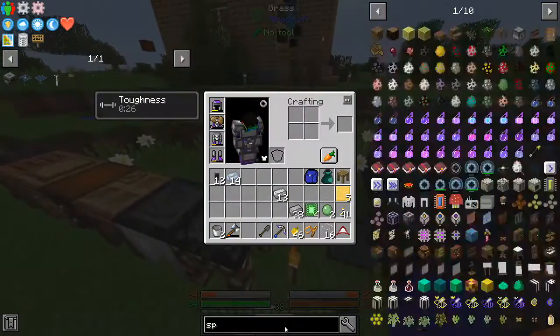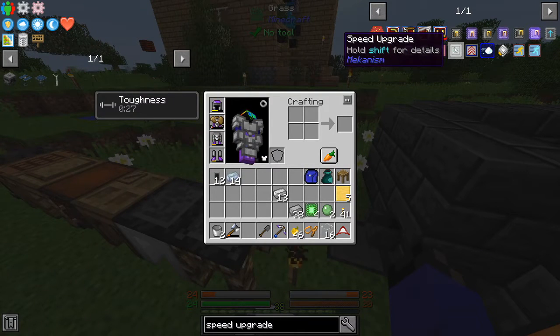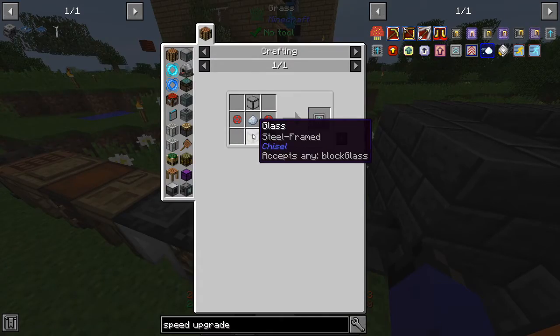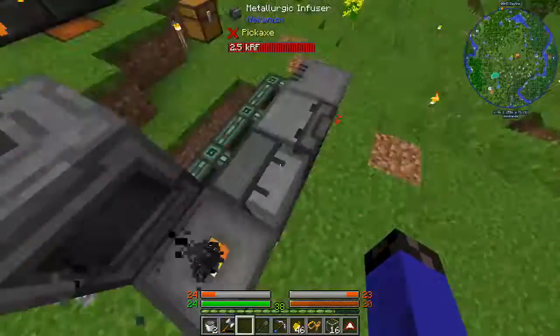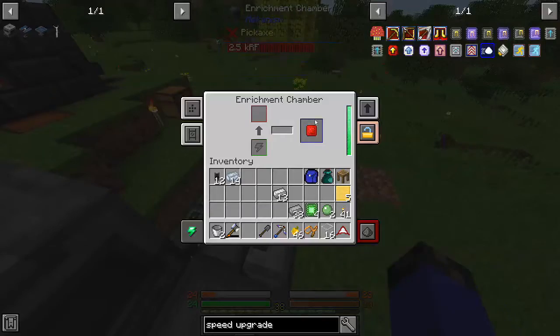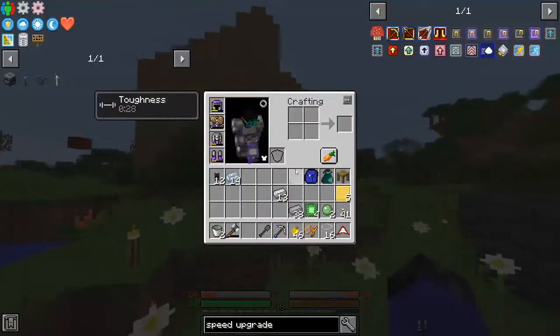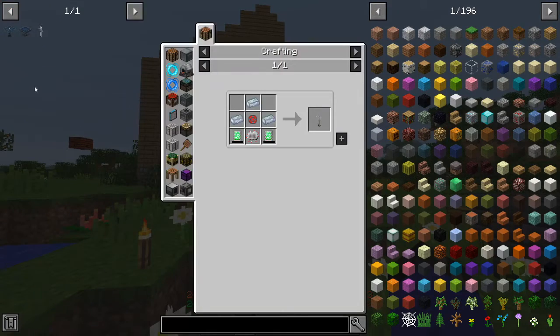I really want to see what speed upgrades are actually going to cost. Speed upgrade: a couple enriched alloy, osmium dust, and a couple of glass. That's actually pretty cheap. But that will cost more power, and I don't have good power yet. I got the pressure done, so now the wind generator.